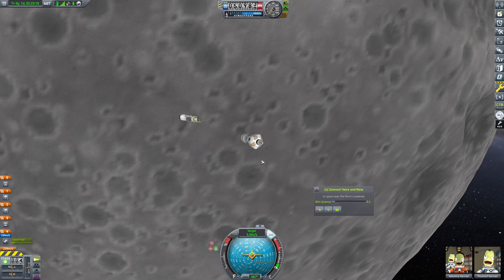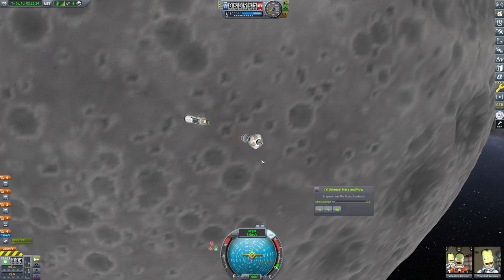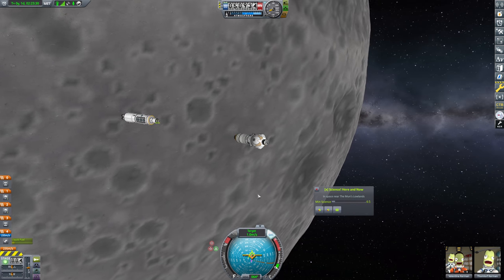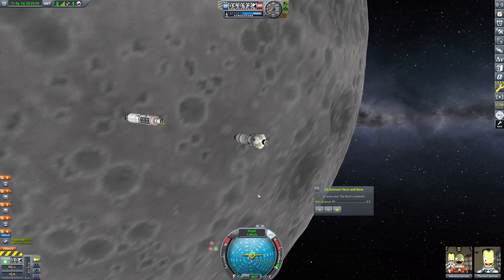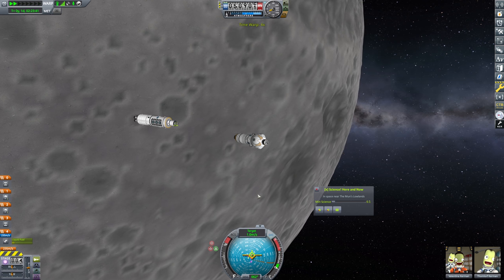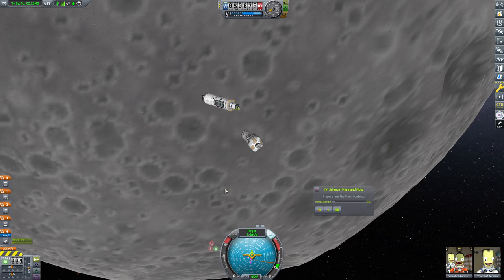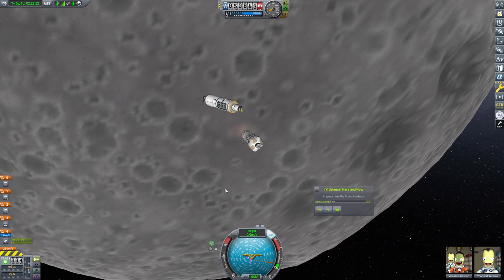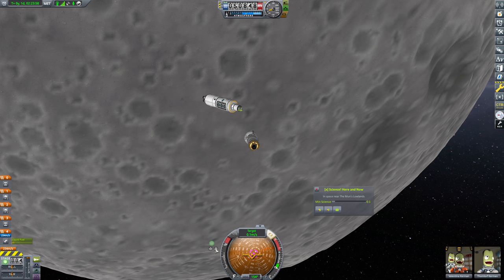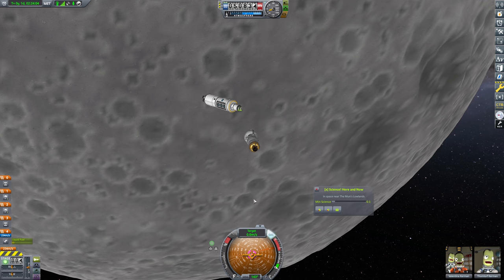We're now 70 meters out, and we'll cut our speed on down — about one meter per second. We're now about 45 meters out. Nice and close, that's for sure. I'm going to bring us a little closer here — 20 meters out. Let's go ahead and kill all of our relative velocity. I actually killed a little too much relative velocity there. Let's flip on around and burn towards Target, just a tiny amount.